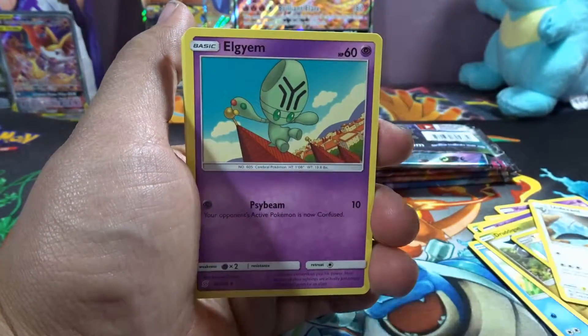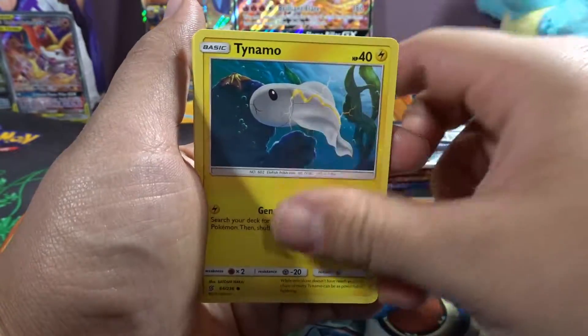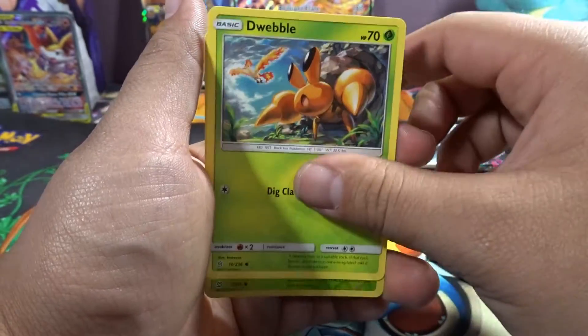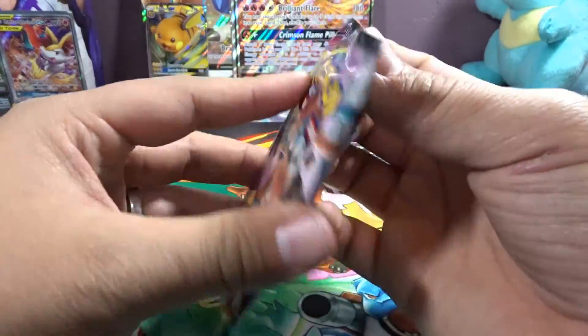Fighting energy. Emolga. Pukumuku. Vigoroth. Tynamo. Snorunt. Drillbur. Dwebble. Swadloon. With a regular Bunnelby.